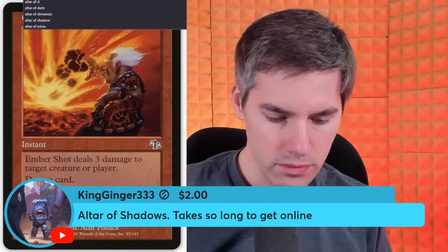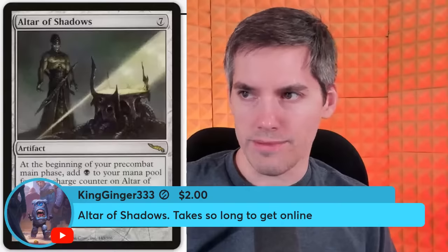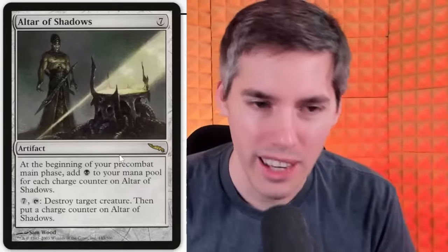Ultra Shadows — a 7-mana artifact. At the beginning of your pre-combat main phase, add 1 black for each charge counter on it. Pay 7, tap: destroy target creature and put a charge counter on Ultra Shadows. So each creature you destroy gives you 1 black mana per turn going forward — it's basically a 7-mana repeatable removal weapon, though the mana probably won't matter much.